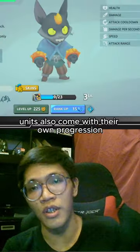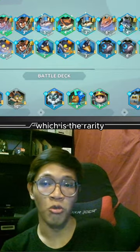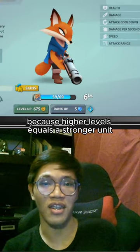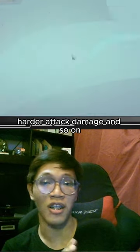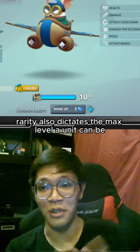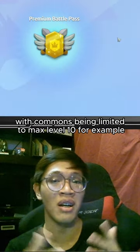Given their importance, units also come with their own progression, which is their rarity and their level. Level is extremely important because higher levels equals a stronger unit — higher HP, higher attack speed, harder attack damage, and so on. The unit's rarity also dictates the max level a unit can reach, with commons being limited to max level 10, for example.